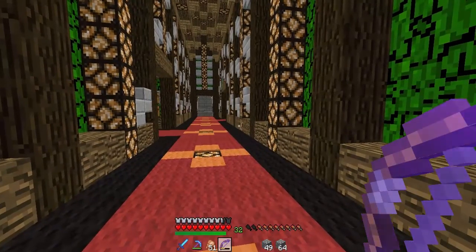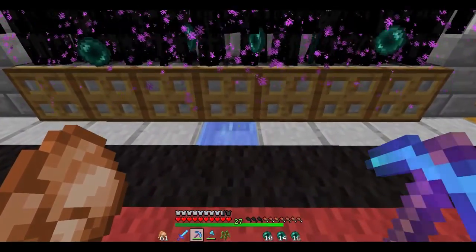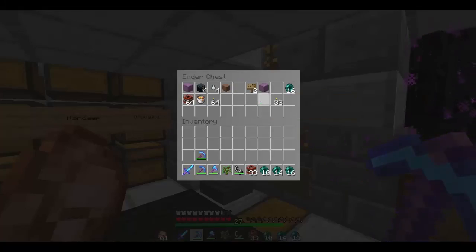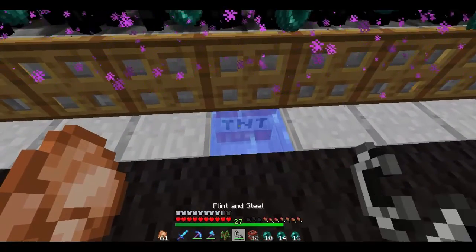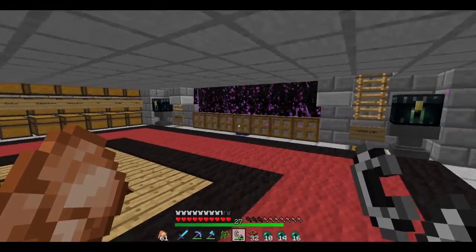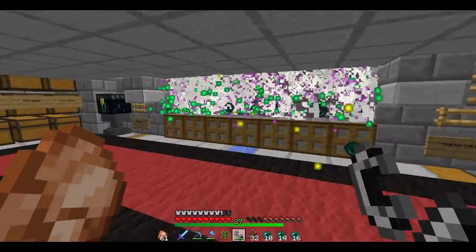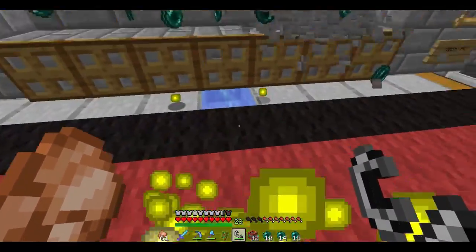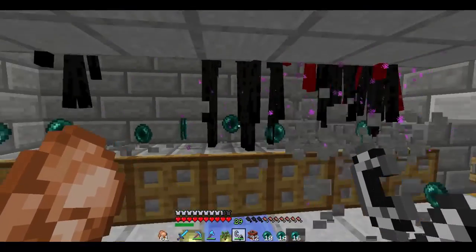Over at the end farm there's a water stream here. I grab the TNT and the flint and steel, put the TNT in there and set it off — after the fuse goes off it kills all the endermen and then I can collect their experience and ender pearls if I want them.